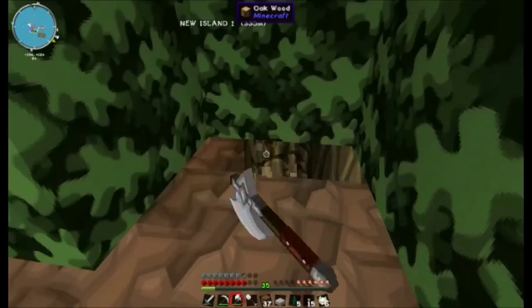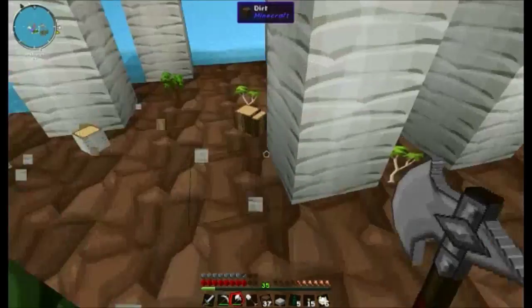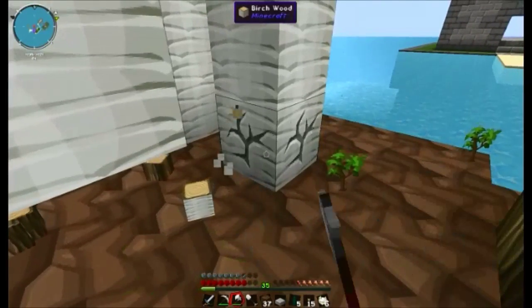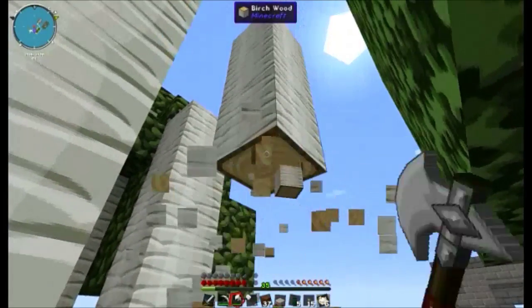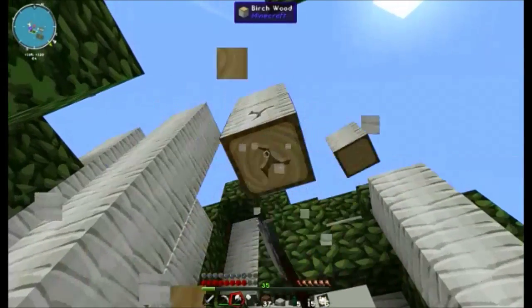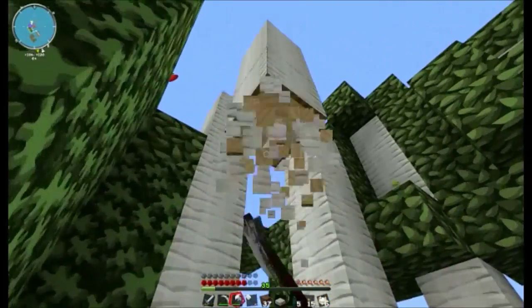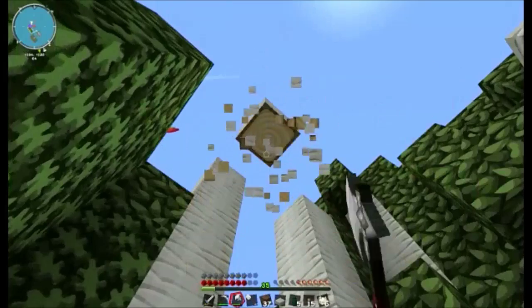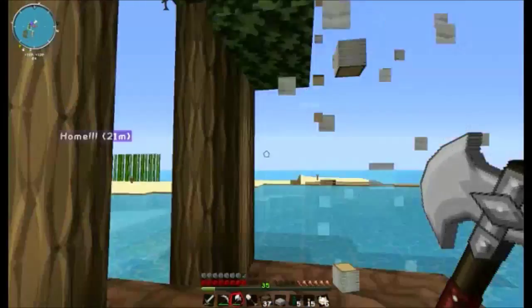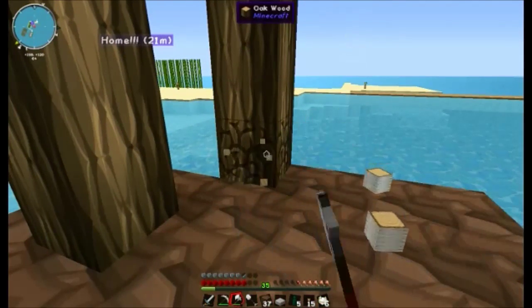Any idea where you're going to build your house? I think I do know — you kind of said this was the main area for the housing. You can put it wherever you want. I did want to put it on like a really beautiful island. I've made a chest and it goes for bones, string, gunpowder, spider eye, anything like that.